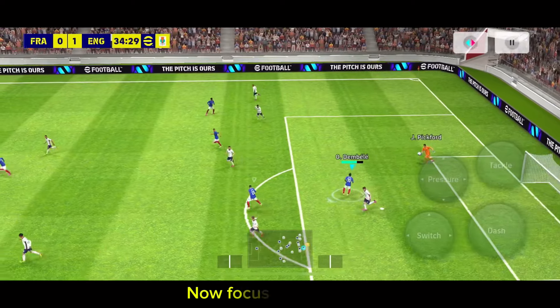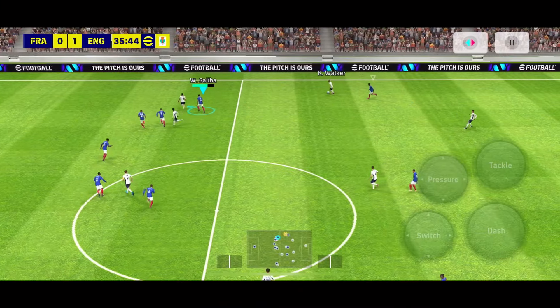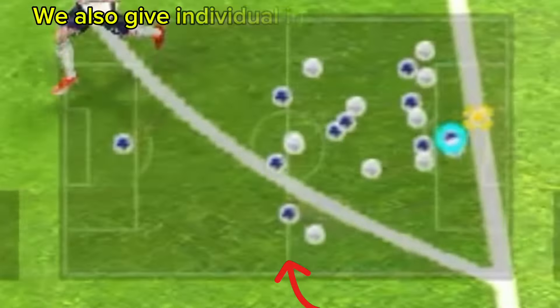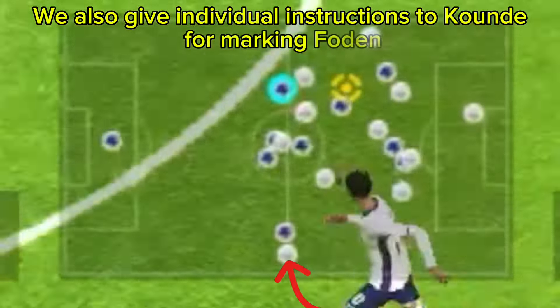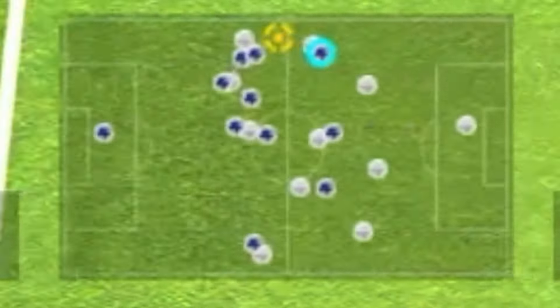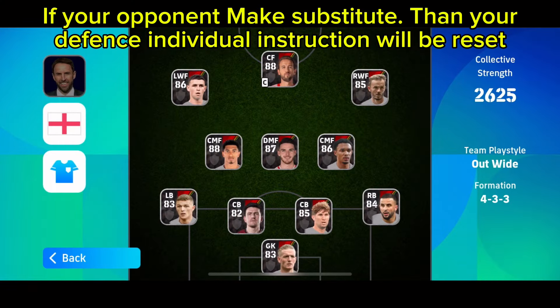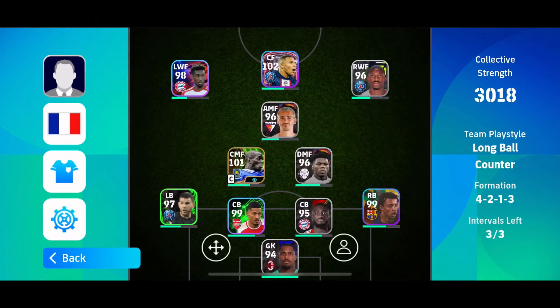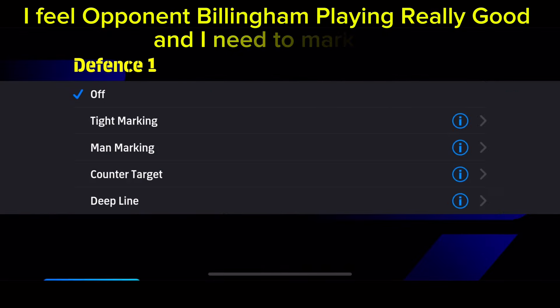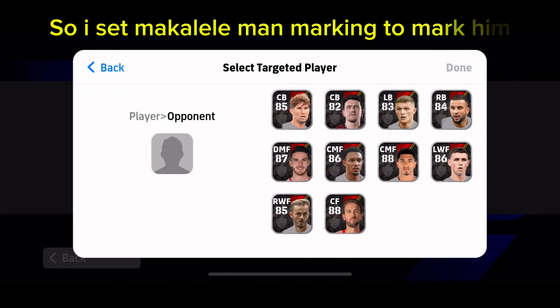Now focus on the man marking. We also gave individual instructions to Cund for marking Foden. If your opponent makes a substitution, your defensive individual instructions will be reset. I felt the opponent's Billingham was playing really well and I needed to mark him, so I set McAuley to man mark him.